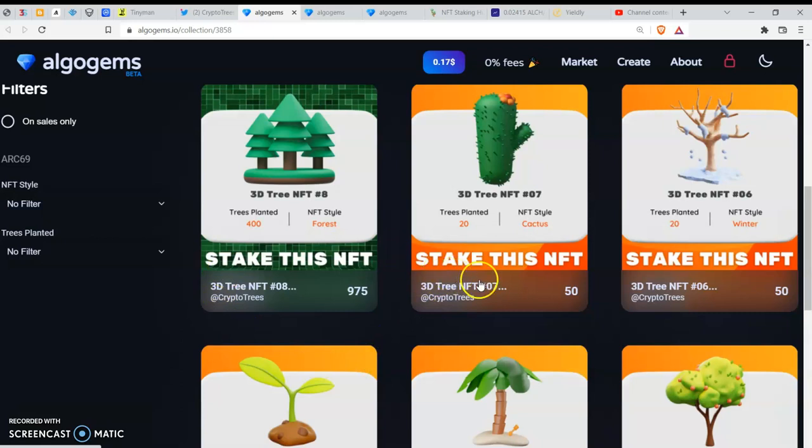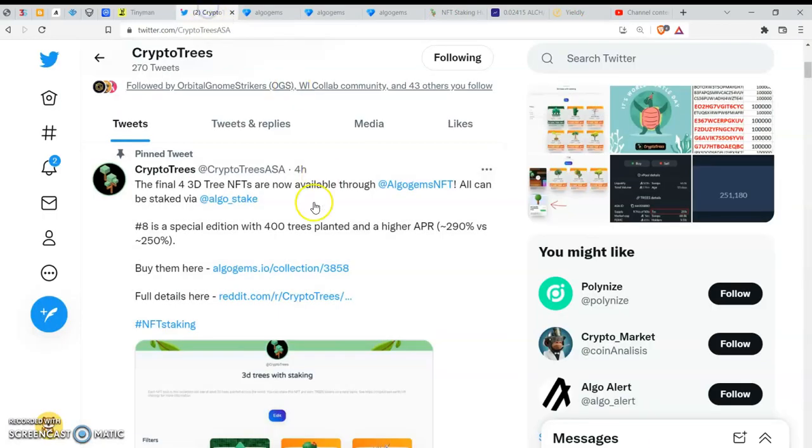There are other NFTs here too — I won't go through all of them, but I'll drop the links to this site below in the description so you can take your time to go through them. My focus is this 3D3 NFT Hash 8 that was just released today. If you are interested in buying, do your own diligent research — I won't advise you to buy, but if you're convinced you can proceed.